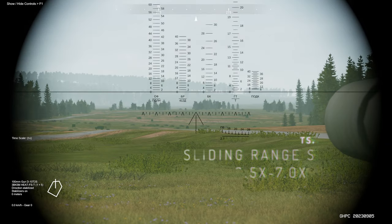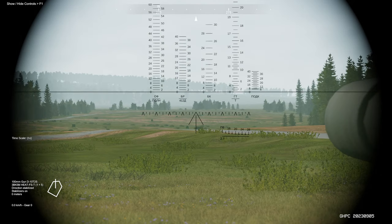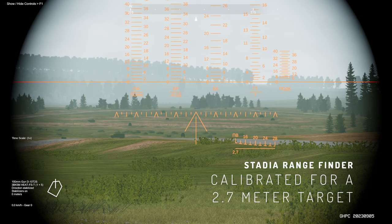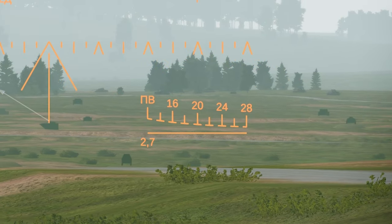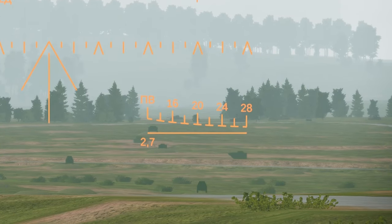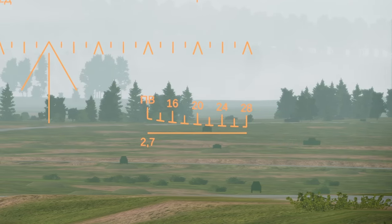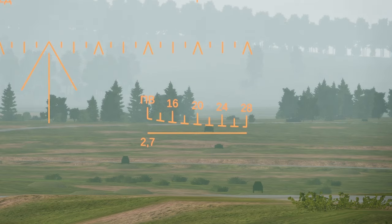The gunner sight is simplistic yet effective, and it offers two magnification settings at 3.5x and 7x zoom. In low light, the sights can be illuminated by pressing the I key. In the lower left of the sight is a Stadia rangefinder, calibrated for a target height of 2.7 meters and ranged in hundreds of meters. To use the Stadia sight, align the bottom horizontal line where the target's tracks meet the ground, then manipulate the incrementally decreasing scale until the corresponding marks align with the top of the target. This isn't an exact science, and the gunner may be required to make minor tweaks on the fly — it really only works with a stationary target or a target that stays at the same range.